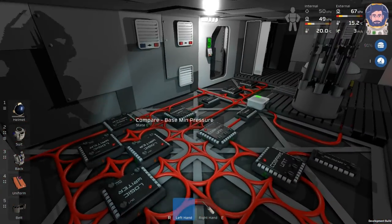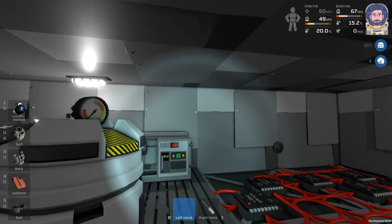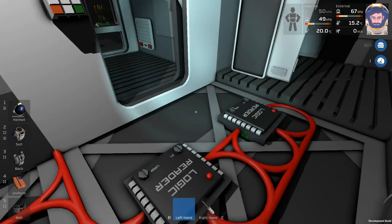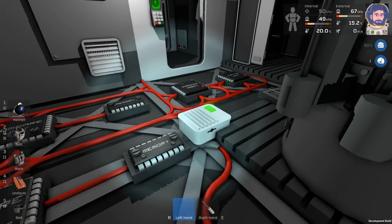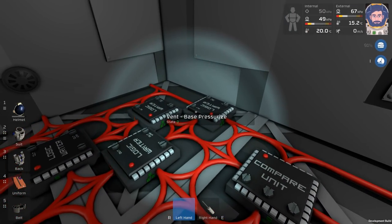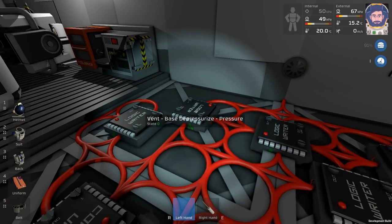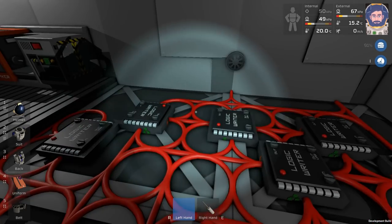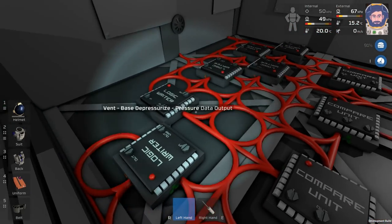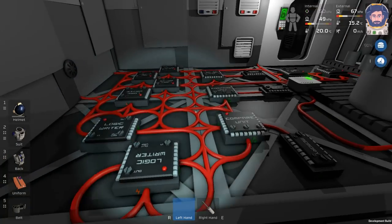Pretty much what this setup is supposed to do is regulate the system without me messing with it. The only thing it doesn't compensate for is temperature, which I'll have to put in wall heaters and wire up separately. We have a logic reader for the pressure and the oxygen ratio, and then logic writers for the vents to pressurize the base, the gas mixer, the valves for the O2 and N2, and then a depressurize writer for the vent. I had it set up to depressurize if the ratio was wrong or if the pressure got too high - there are two separate ones for that.